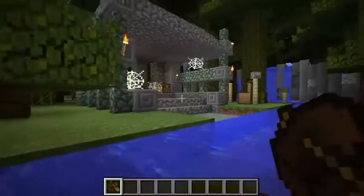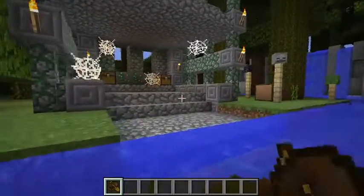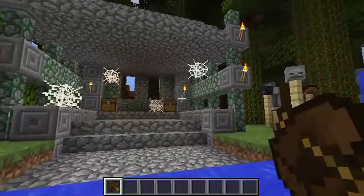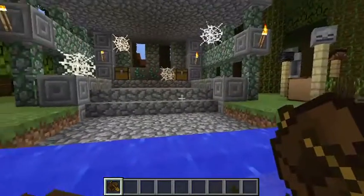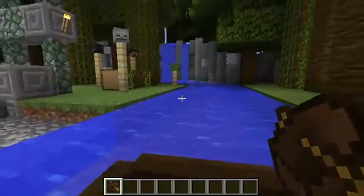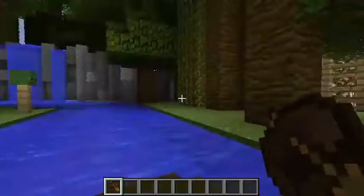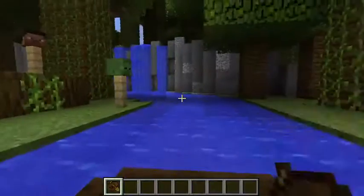Right here we have the Temple of the Forbidden Lion. Normally there's a lion here about to jump on top of us. However, today it looks like he's had his fill of people, so he's not going to be attacking us today. Lucky for us.